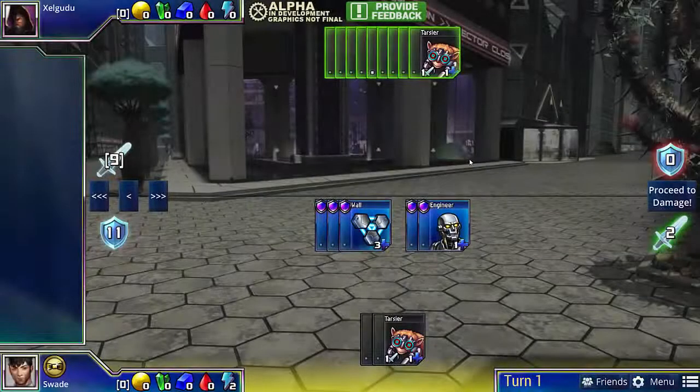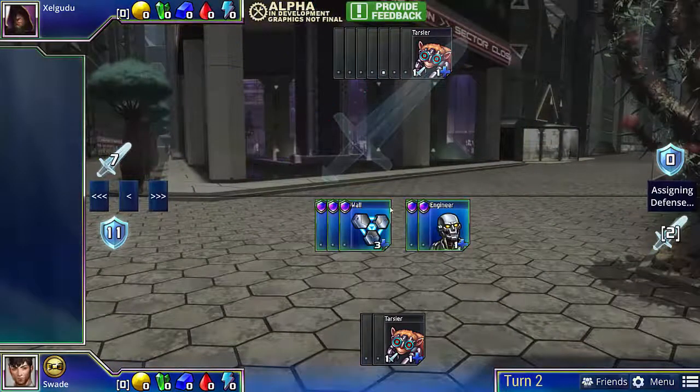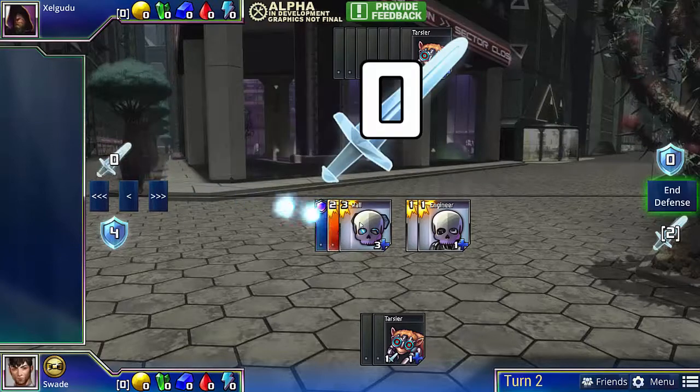In Defense Tactics 2, our opponent just has a lot more Tarsiers and we have a lot more defense. In return, we have 2 points of damage. So things get a little bit more explosive, but not by too much. Our opponent is attacking for 7 points of damage, so we can just lose 2 Engineers, a Wall, and then once again absorb the remaining 2 damage on the Wall.